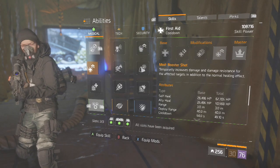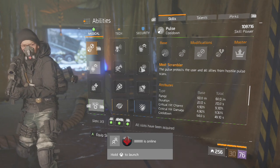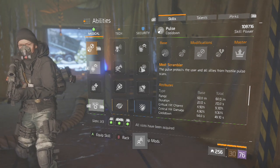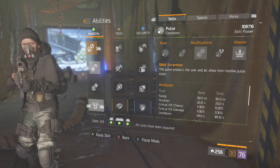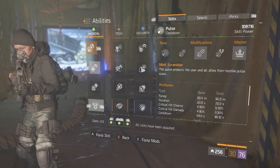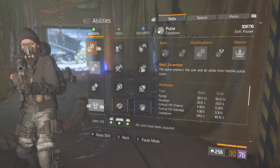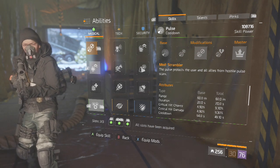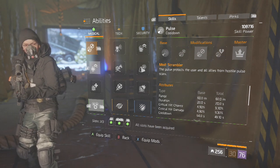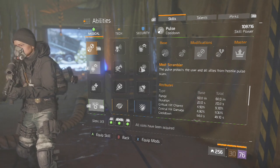Always run Booster Shot because that just adds to your resistance. Run Scrambler as well — that's another very important thing. If you negate all the crit buffs enemies get from their Pulses, it works out perfectly fine with the abilities and resistances you have. You can basically tank any build — even a full crit build. You can comfortably hip-fire or face-tank them without worrying, especially with your crit save proc active.